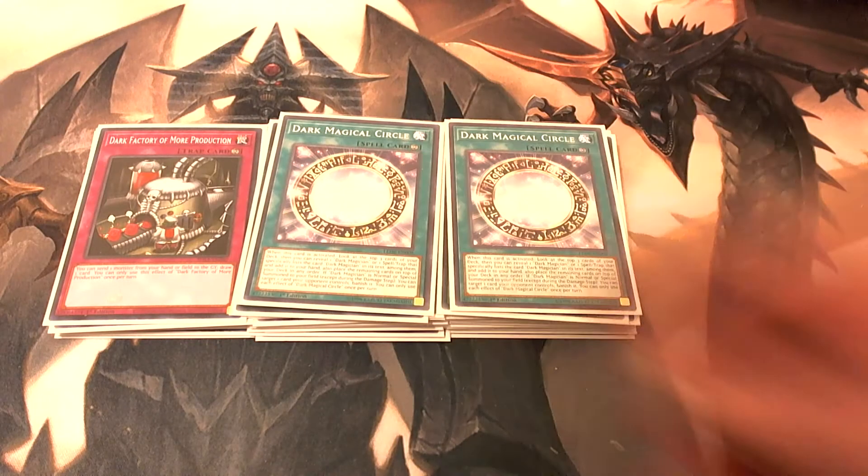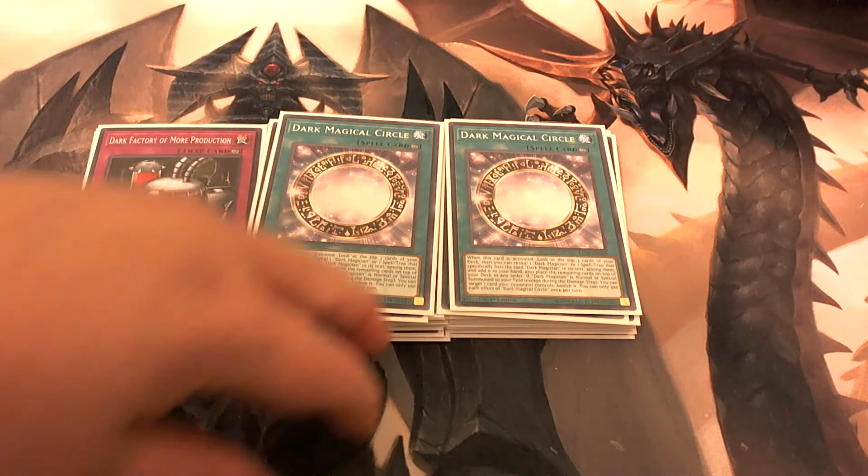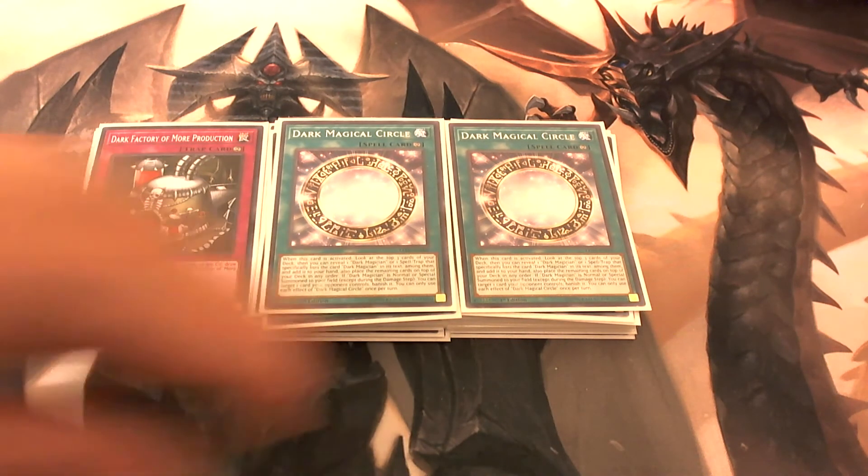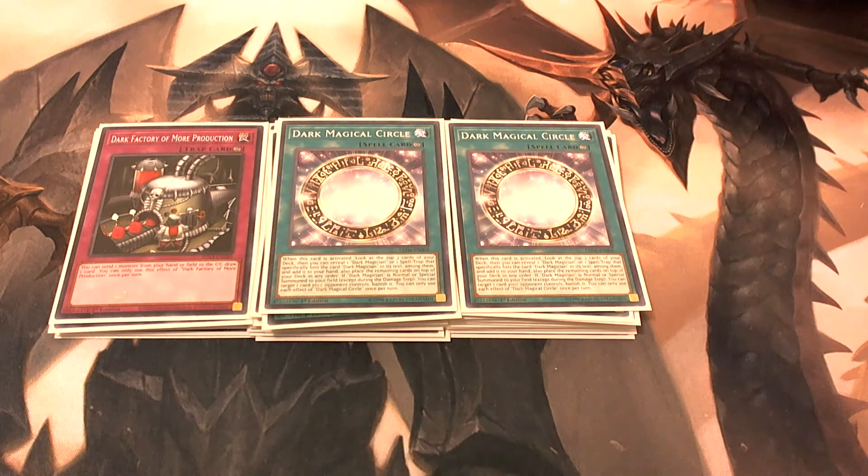We also play two copies of Dark Magical Circle. Like I talked about earlier with Magician's Rod, when this card is on the field and you special summon Dark Magician, you can banish one of your opponent's cards — a good way to help clear their board.